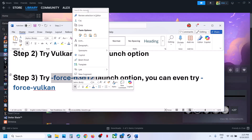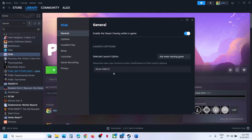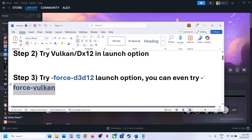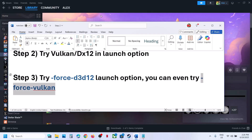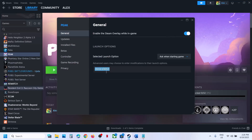If that does not work, try this in the launch options. Right-click on the game, select Properties, and in the launch options type '-force -d3d12', then launch the game and check. You can also try '-force-vulkan' in the launch options the same way. When using '-force-d3d12', select 'Play Peak using DX12' and use that command. If that does not work, try '-force-vulkan' and launch the game and check.